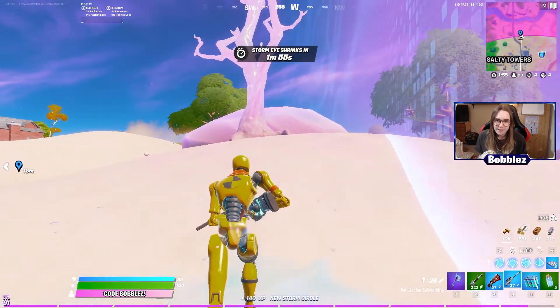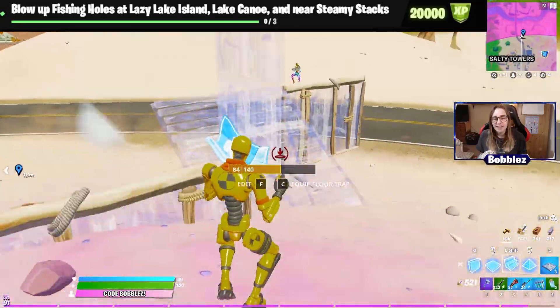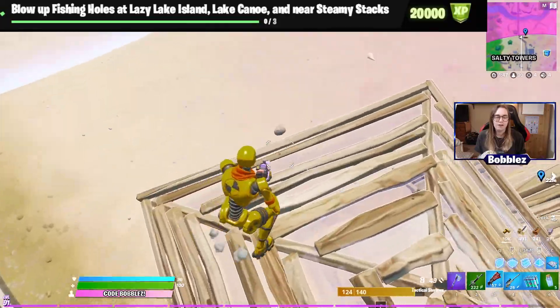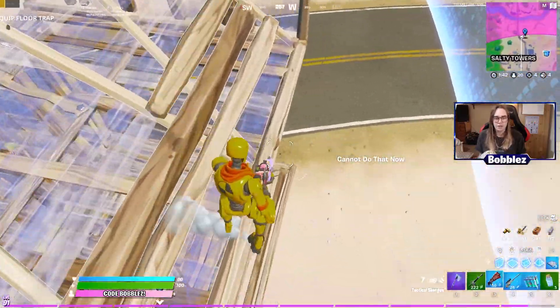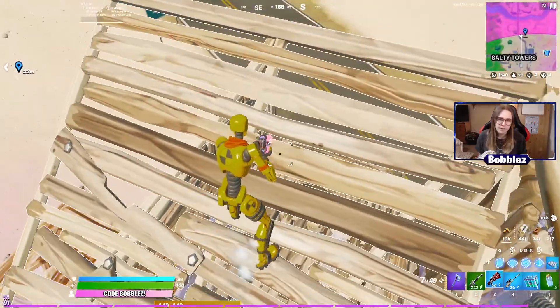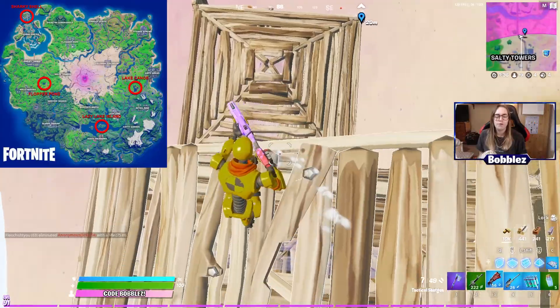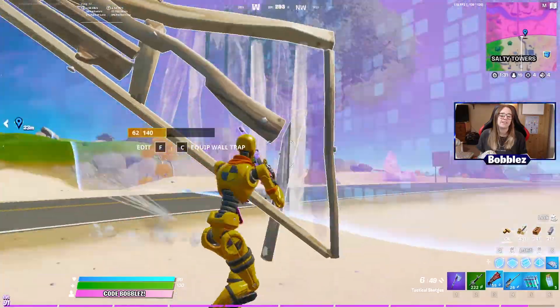Next up is another blowing-up challenge — blow up fishing holes at Lazy Lake, Island Lake Canoe, and near Steamy Stacks. Very similar to the first one except you have to go to these different places. Here is a map of those three locations just in case you don't know where they are.